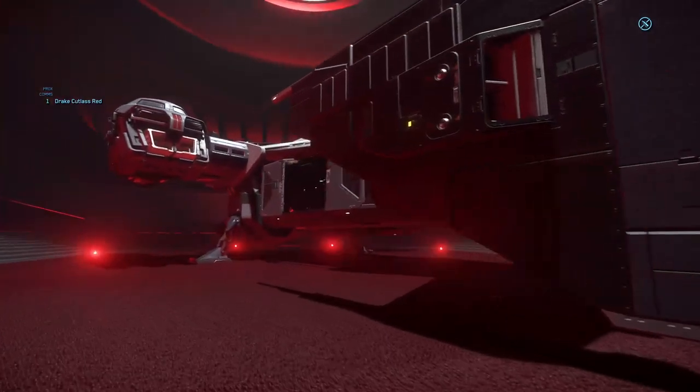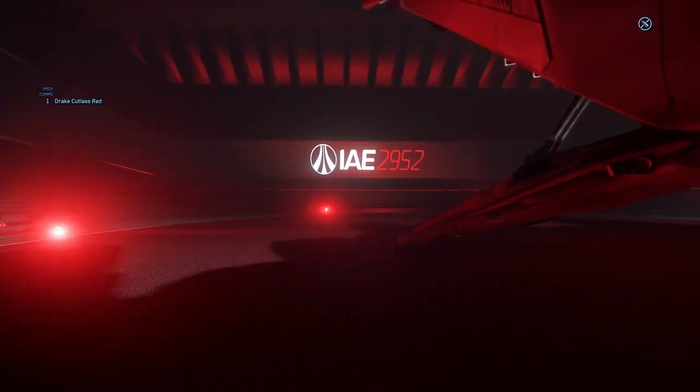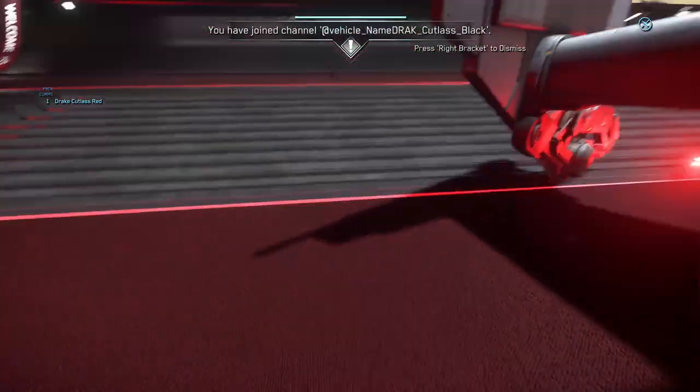The Cutlass Black is the basic version, and it has sliding doors. This is really more of a cargo area — I think it's the cheapest one of the bunch. It just has a large cargo platform — nothing special, nothing extra.